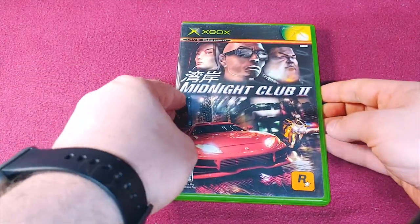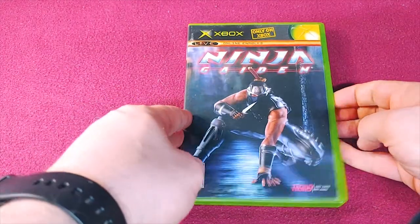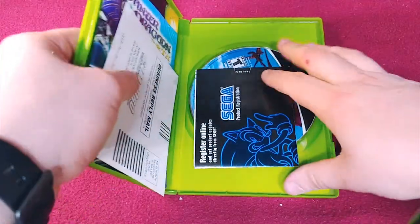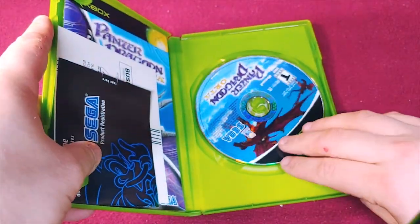Next, Midnight Club 2 — it's a real copy. And then we have Ninja Gaiden — also a real copy. Panzer Dragoon Orta — it still has a bunch of the insert stuff in it. It's a real copy.